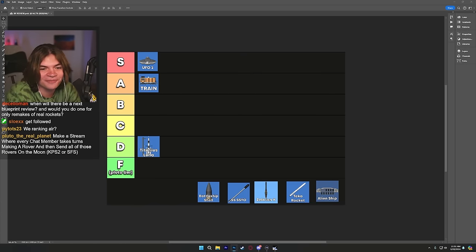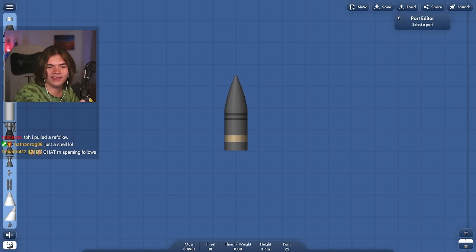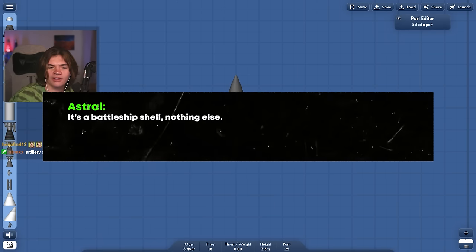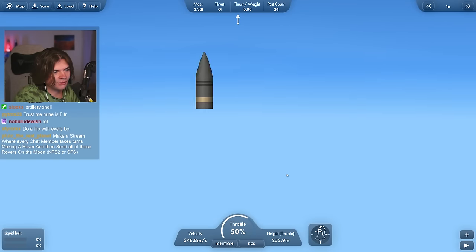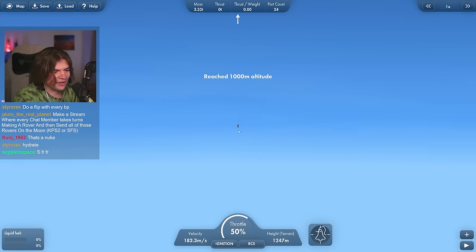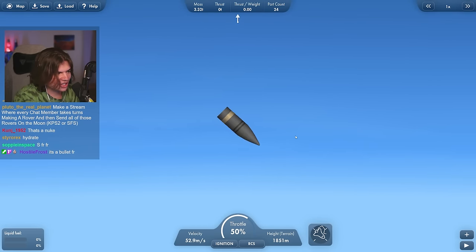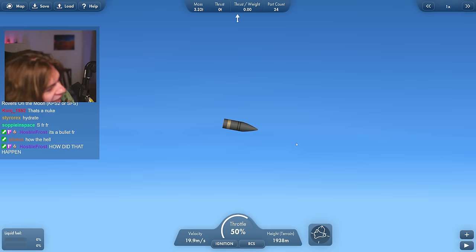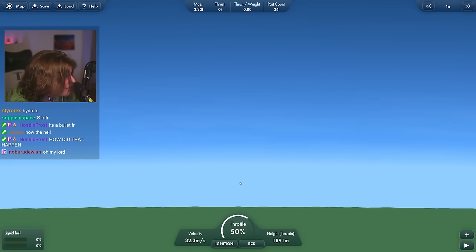Next is the battleship shell, submitted by Astral on the Discord server. The description just says 'it's a battleship shell — nothing else.' Oh! I didn't know it would do that — I thought it wouldn't do anything. It looks like it uses the weird bug with the docking ports to shoot itself up. That's kind of cool. It is a bullet! I thought it was just going to sit there — that's actually way cooler than I thought it was going to be.